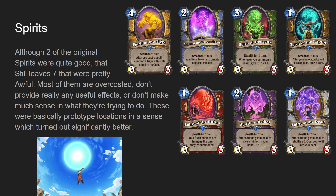Spirit of the Rhino is no better - for Warrior, one mana zero-three, stealth for one turn. Your rush minions are immune the turn they're summoned. It's just not that big an upside, and a lot of the time warrior minions like taking damage. If it were just your rush minions were immune on your turn, that would probably be really broken, but as is it just doesn't really do anything. You had to pay the one mana tax and have this card in play, and it's just not great for what you get out of it.